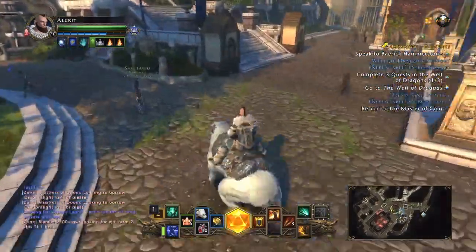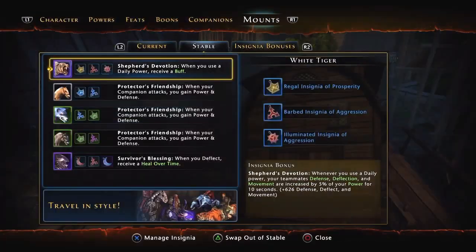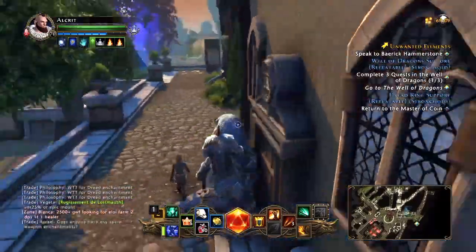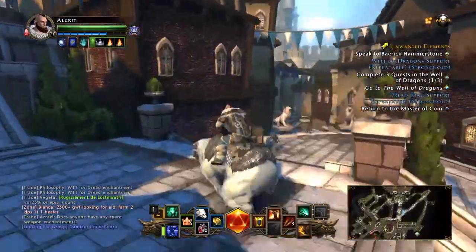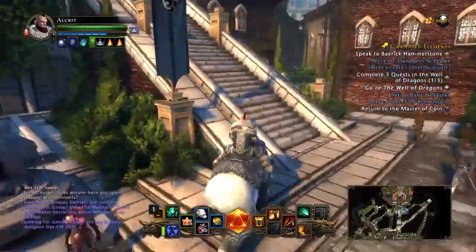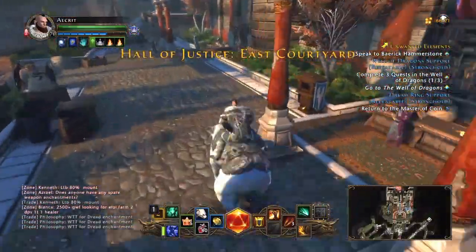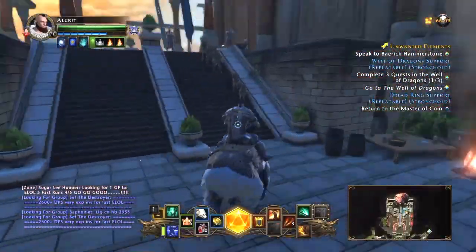For the other mount, the Gray Horse, you want to come over here and get this quest. Talk to Sergeant Nox and get the quest to go talk to the Seer. He won't have that quest for me since I've already completed it, but I'll show you where to go. Talk to Sergeant Nox — he will have the quest to go see the Seer.